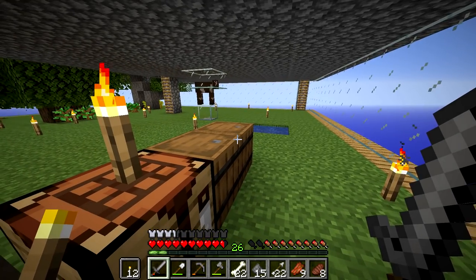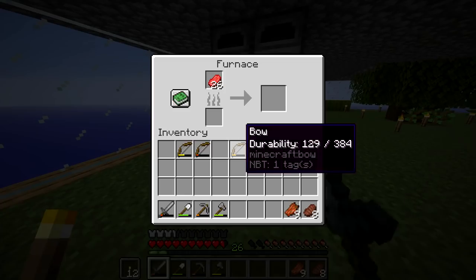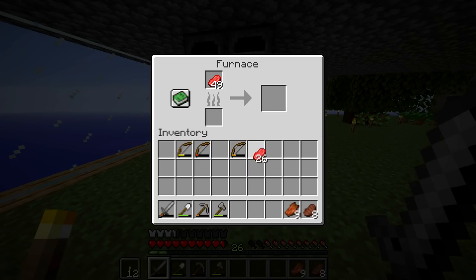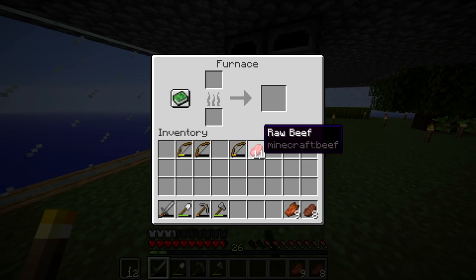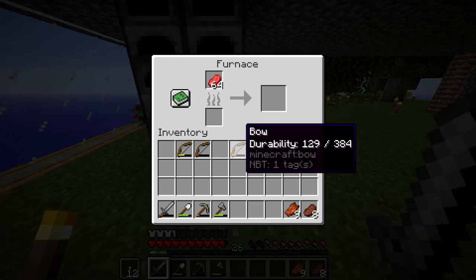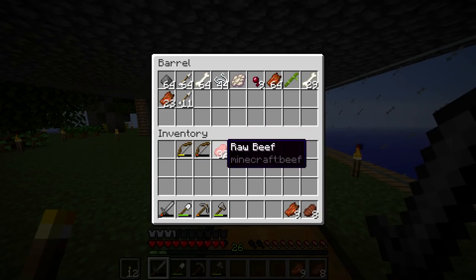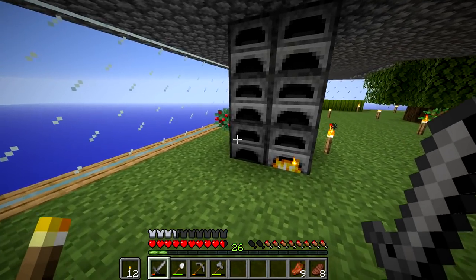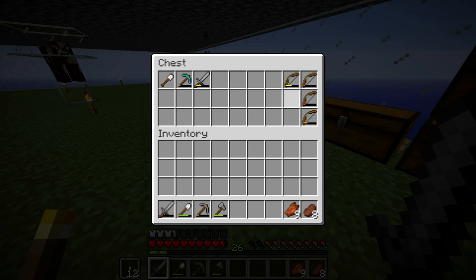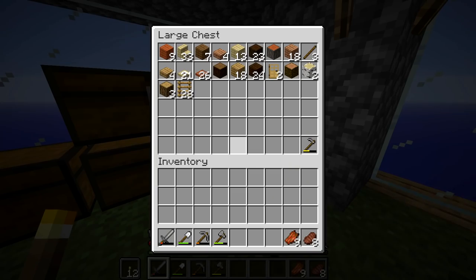We do have a good bit of ender pearls, so eventually we'll be able to go to the end, but I think we need 12 ender pearls. We need to get some more state going. We have a bunch of coal, so I think we can spare half of our coal supply and smelt up just 32 of those. I'm going to craft a bunch of stone tools since we don't really have any iron.